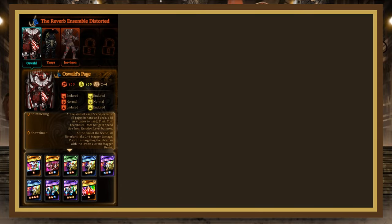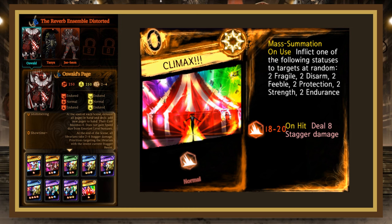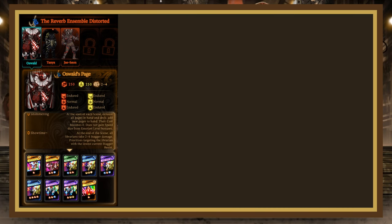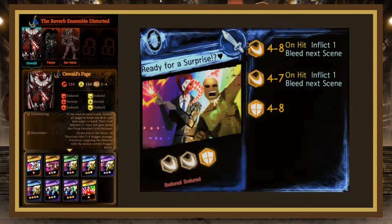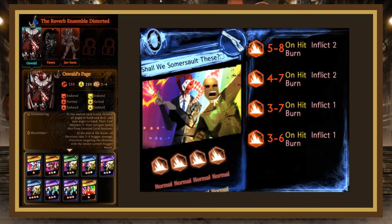When Oswald comes back, he'll have a set of 8 pages. His mass attack, Climax, is a mass summation rolling 18-20 blunt, dealing 8 bonus stagger damage on hit and inflicting random status effects (fragile, disarmed, feeble, protection, strength, or endurance) to targets at random. Here Catch is a melee page rolling 3-10 evade, 8-11 blunt, 3-6 block — the blunt is really hard to beat and the evade on 1 is annoying, so ignore it or use Augury Kick. Pow Kablamo is a melee page rolling 3-10 evade, 5-7, 4-6 blunt, both dealing 4 steady damage on hit — folds to a 3-cost bomb with a block on 1. Ready for a Surprise is a counter-only page rolling 4-8, 4-7 slash counter and 4-8 block counter. Shall We Somersault rolls 5-8, 4-7, 3-7, 3-6 blunt, with the first 2 dice inflicting 2 burn and the last 2 inflicting 1 burn — low rolls, beat with most pages if you have a bit of strength.